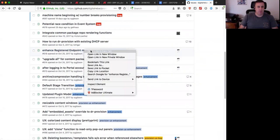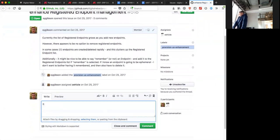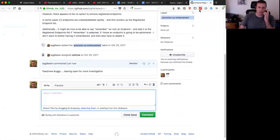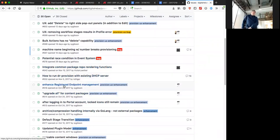Enhance registered endpoint management - some work was done two to three weeks ago but there's a bug where it's not working correctly, leaving it open. How to run DR Provision with an existing DHCP server - the proxy feature has been resolved and verified by a few community members, but we'd prefer the original reporter to test in their environment. He hasn't come back after a month, so closing it.